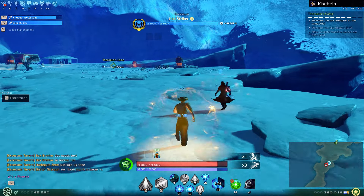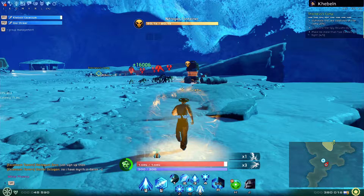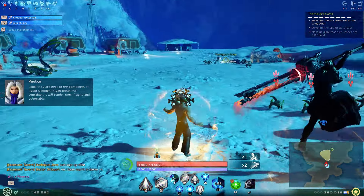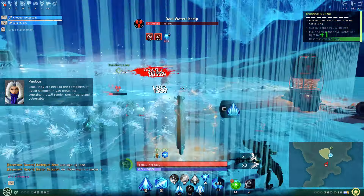Over here if you pull one pack all of them come. First we need to get some heat. Look — they are next to the containers of liquid nitrogen. If you break the container it will render them fragile and vulnerable.